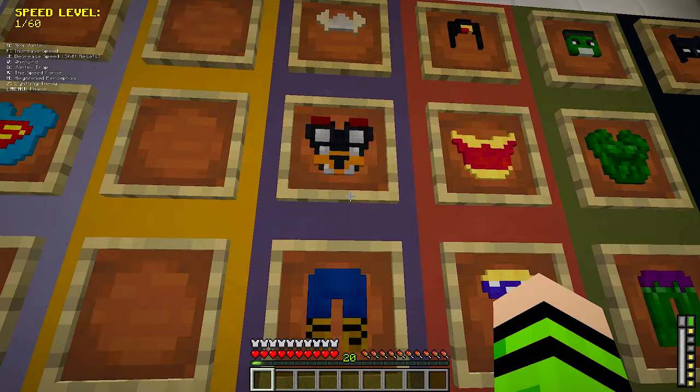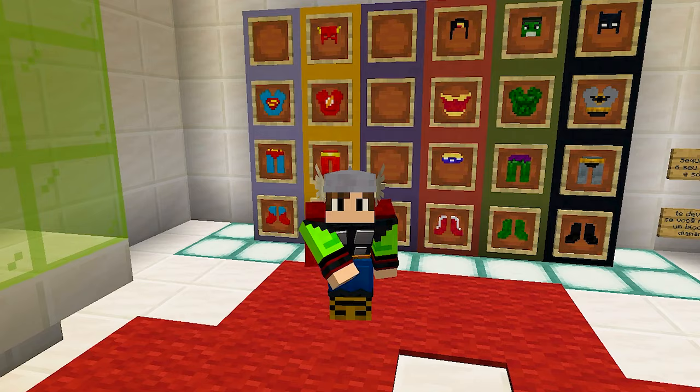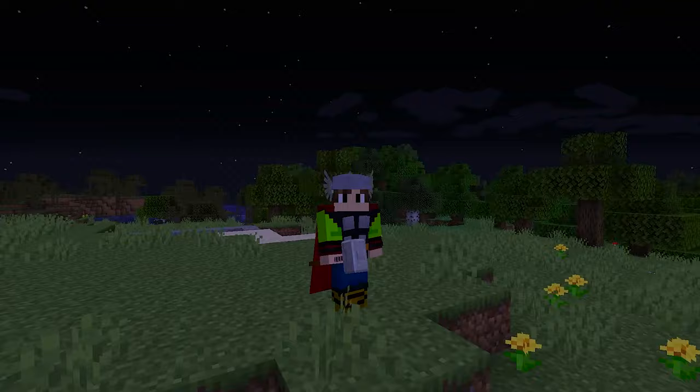The next suit is Thor's. I wonder what the challenge is — he sent me a message: 'To use my suit, you need to be worthy.' Am I worthy to wear Thor's suit? I did it! I'm worthy to wear Thor's suit, so I'll put it on and go outside to see what powers I'll gain. Now that I know I'm worthy, I can also use Thor's hammer.